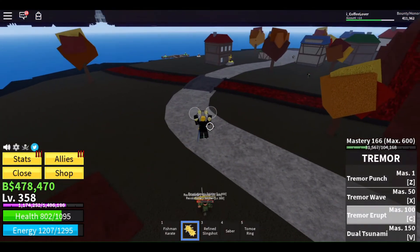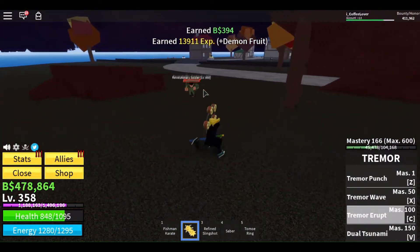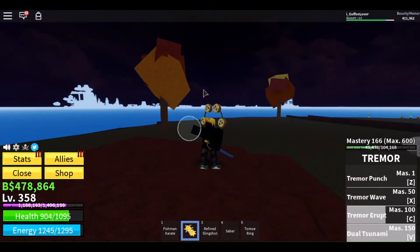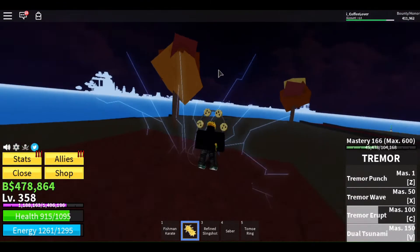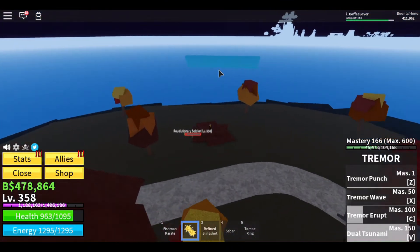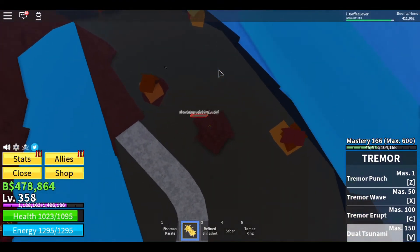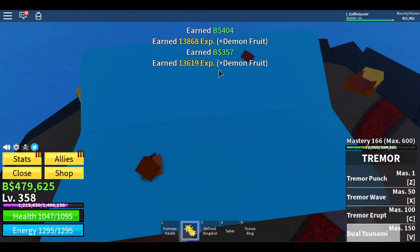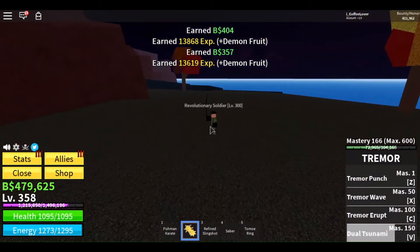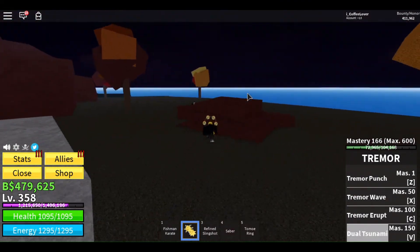For the last move we have Tsunami. This move allows you to create two tsunamis that will come crashing into your opponent. However, this move is easily dodged with Sky Leap, a pulse, or lightning. If you play tricky enough to bait your opponent, they might end up getting damaged by the wave and will take a lot of damage. Tsunami also has the biggest cooldown in the game.